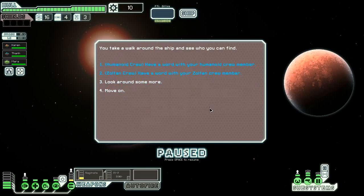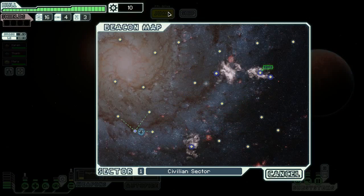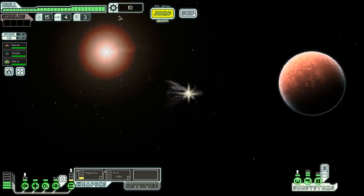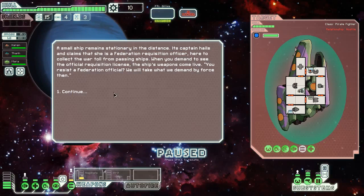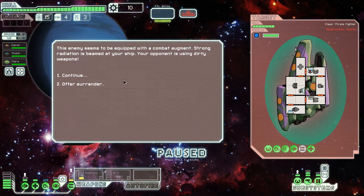You walk around the ship and see who you can find - Humanoid crew or Zoltan crew. Let's talk to the Humanoid crew member. Things - love is really complicated. And we're going to have a lot of little events like this. You can see there's all kinds of new graphical tweaks and everything. If we hit an empty beacon I'm totally going to be sending three drone parts eventually, but keep in mind we only have three drone parts right now. Here's an encounter right away - remember, we're on normal difficulty instead of hard.